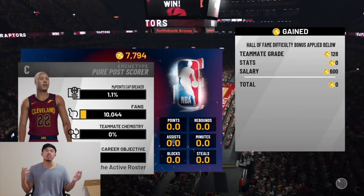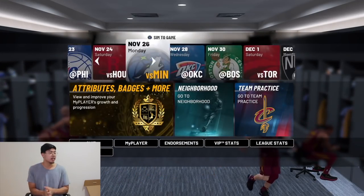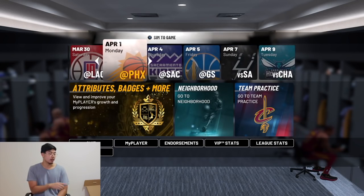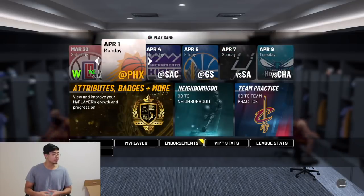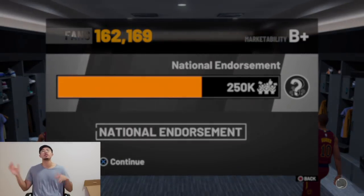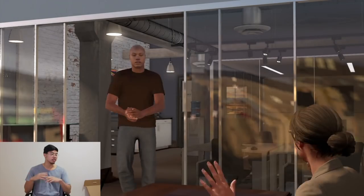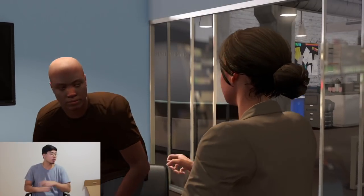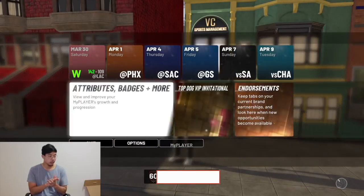If you're new to the channel, it would mean the world if you could subscribe. I release videos every single day. Now head to April 1 — it should be the Phoenix Suns game. Find it, click it, and let it simulate. After that happens, hit endorsements and your national endorsement should be there — click X. When asked which endorsement to choose, pick Footlocker. Do not choose Gatorade — make sure you choose Footlocker.